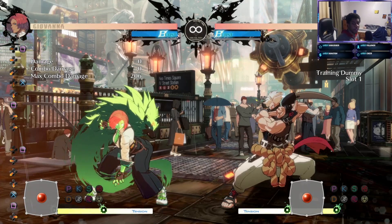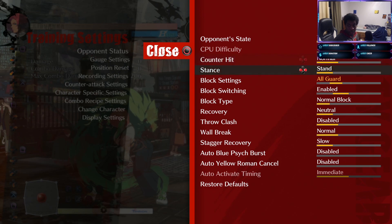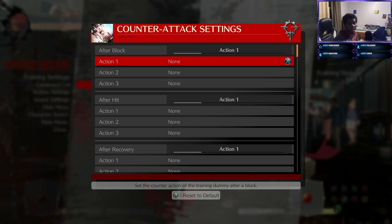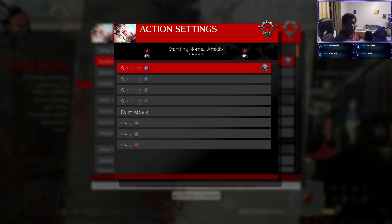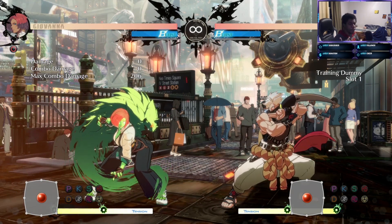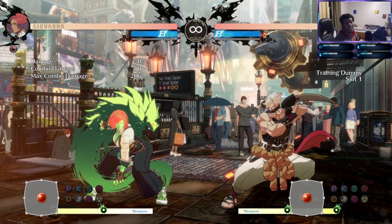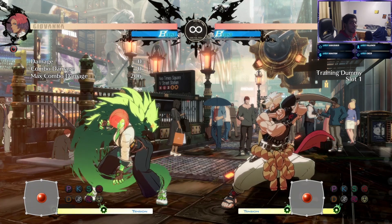Welcome to the Giovanna guide — a quick demonstration of what this character can do. Guilty Gear's training mode is incredible with its configuration options, which really helps figure out what makes characters tick. This is based on 24 hours of footage and research, so it's all beta and any of it can change — frame data and the like — but this is what you need to know to start playing her.